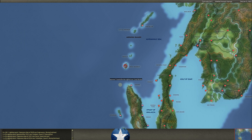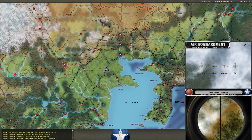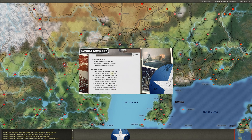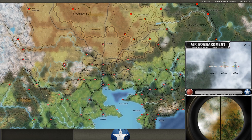Torpedo bomber over Nicobar — that means he almost certainly has carriers in that area. Sonyas, Marys, Ans, Idas bombing the Luoyang stack. We damage five planes, we only take eight casualties — I'll take that every time. His bombing runs are all at 8,000 feet. People have tested this and 8,000 feet is the optimum for ground bombing.